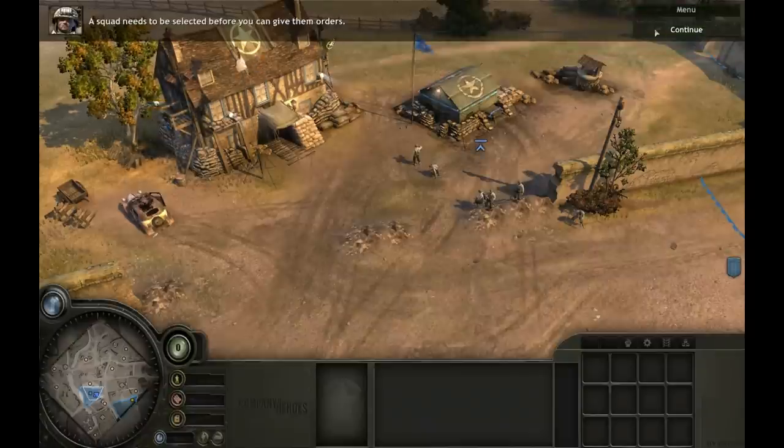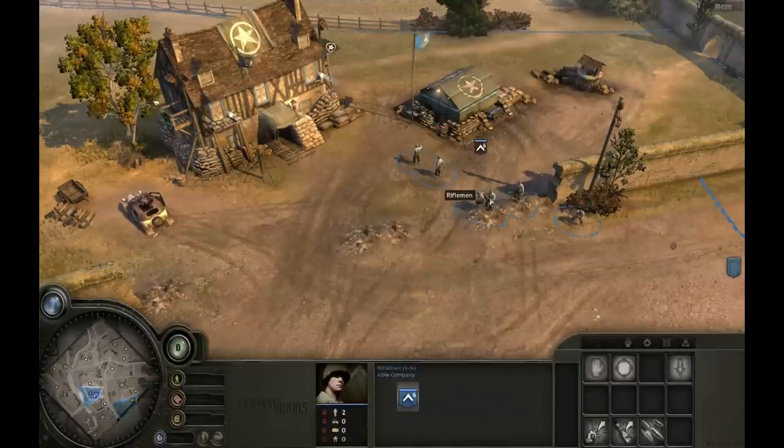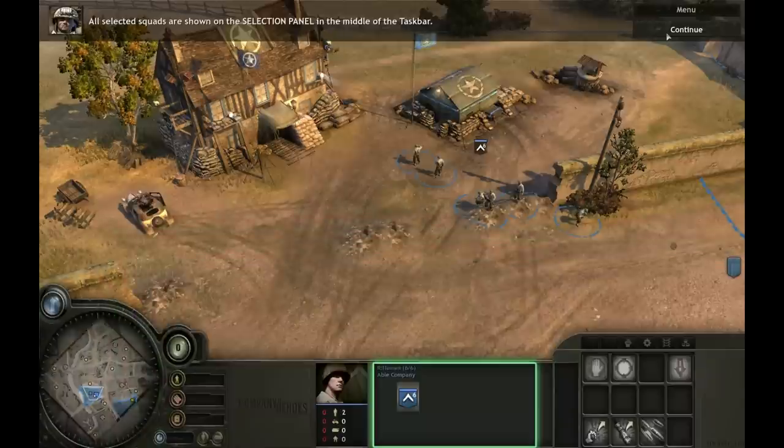A squad needs to be selected before you can give them orders. Left-click on the rifleman squad to select it. You can see they're selected by the circle on the ground around them.